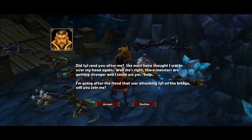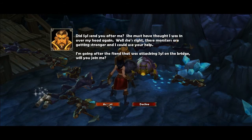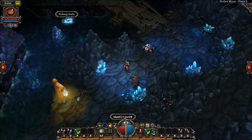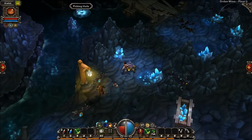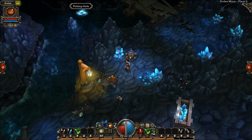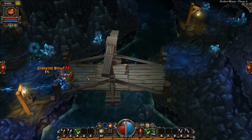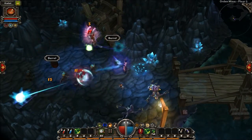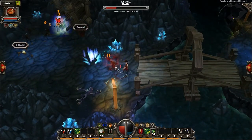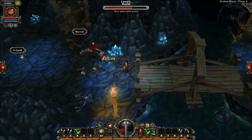Did Syl send you after me? Yes. She must have thought I was in over my head again. You are. Well, she's right. These monsters are getting stronger and I could use your help. I'm going after the fiend that was attacking Syl on the bridge — will you join me? The question is, will you join me? Now we've got this guy that totally randomly goes off by himself. Also, if you're worried about having your minions get killed, you don't have to worry. If they get to zero health, they are immortal and they run around and try to escape like complete morons until their health naturally comes back. So it's perfect — I love that. Your minions are as powerful as they are. He just got beat up, but he distracted them for a while.